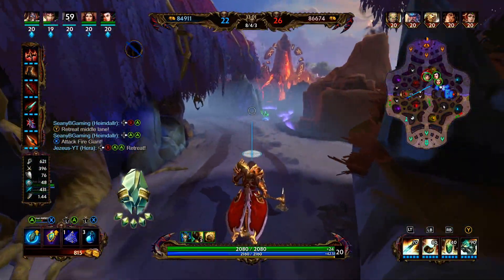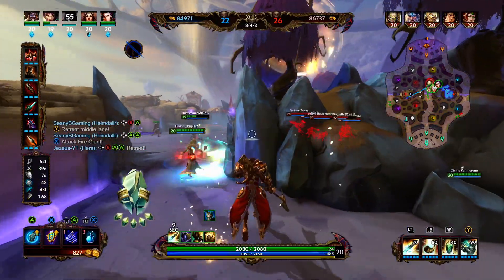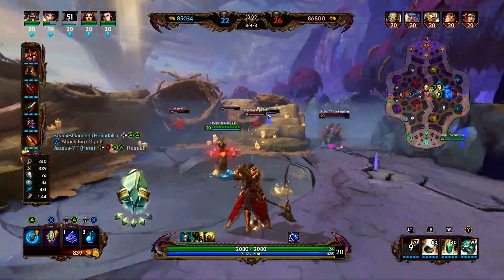So earlier in the video I talked about how there were kind of different build options for Heimdall. This one allows me to get in, get some damage off, and then disengage.